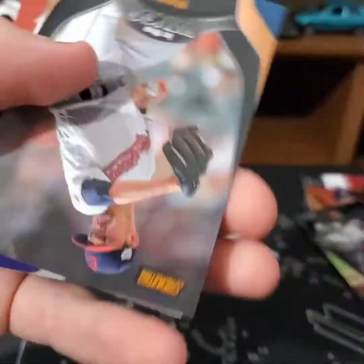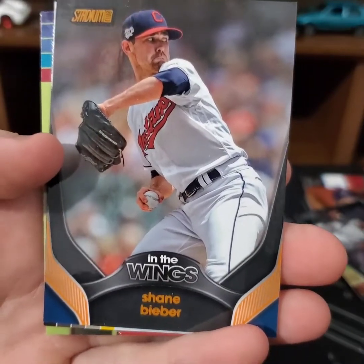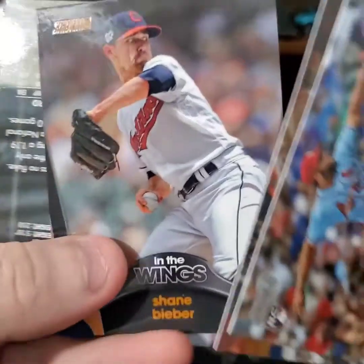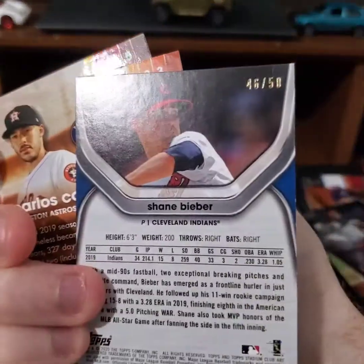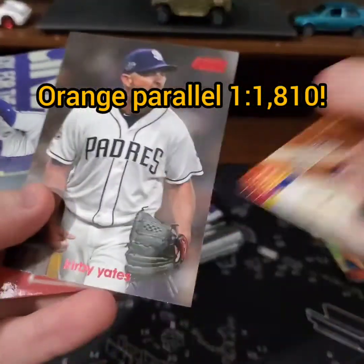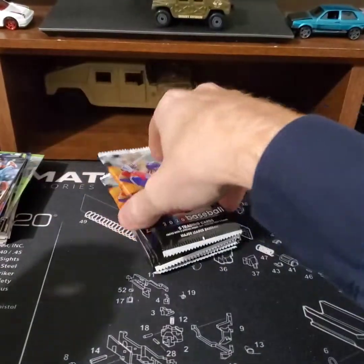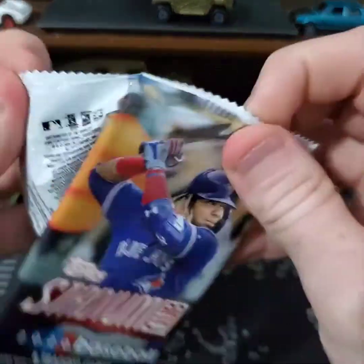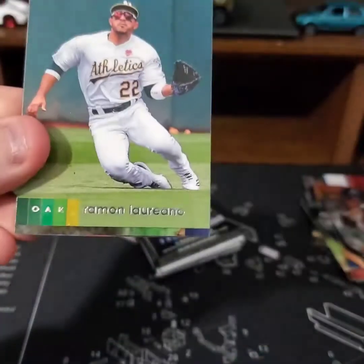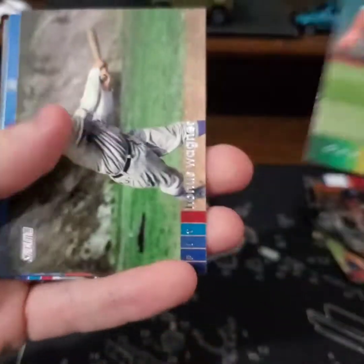Junior Fernandez, Carlos Correa. Oh — nice, out of 50! Shane Bieber's in the Wings today. Kirby Yates — whatever that means. He's a good pitcher. Out of 50, pretty nice.